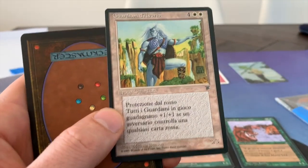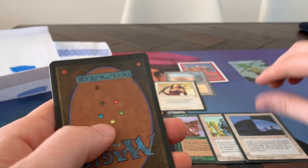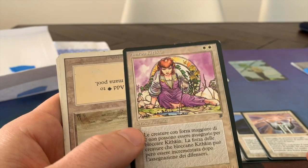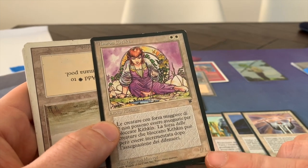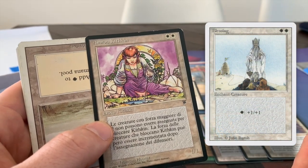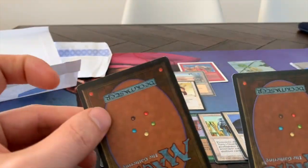I think this is Italian. Very cool. Thank you, Ezra, for sending these out. Divine Offering — yeah, this is Italian for sure. And Amrou Kithkin. This is a nice card, actually. It's a 1/1 and it cannot be blocked by creatures with power greater than 2. So if you've got a couple of Crusades or other ways to pump the Amrou Kithkin, or a Blessing — if you put a Blessing on here, you could do some serious damage. And two lovely Revised Lance.